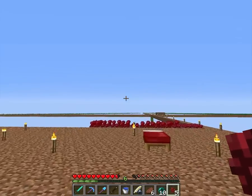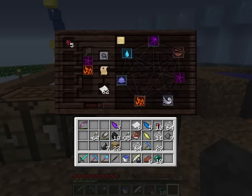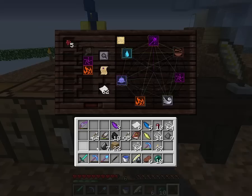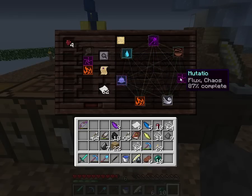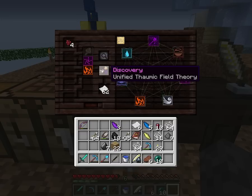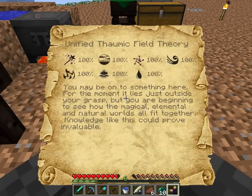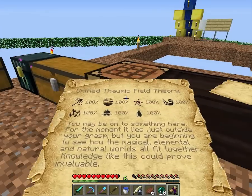But we've got a few nether wart grown, so let's see if we can't do something with that. Okay: 87, 100. Unified Thaumic Theory — maybe onto something. Beginning to see how the magical, elemental, and natural worlds all fit together. Knowledge like this should prove invaluable. I hope so, cause that was kind of hard to get. I also got some water shards — I should have mentioned that earlier.